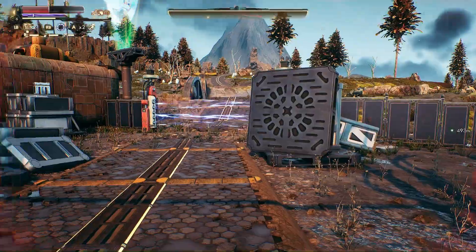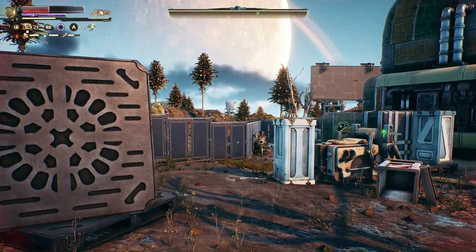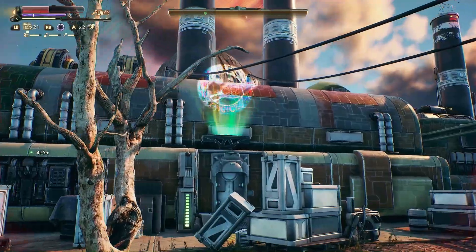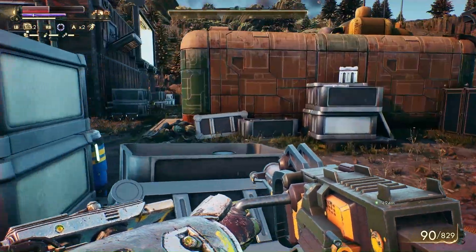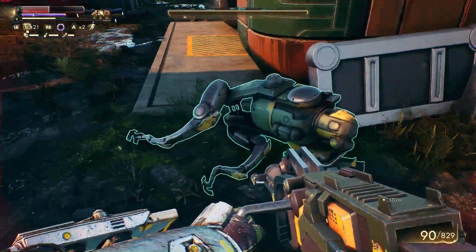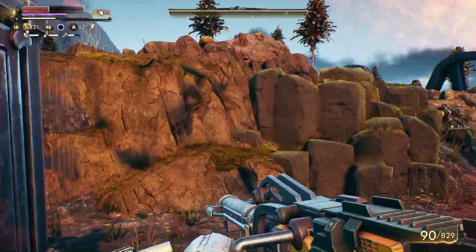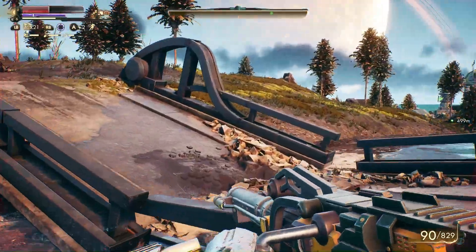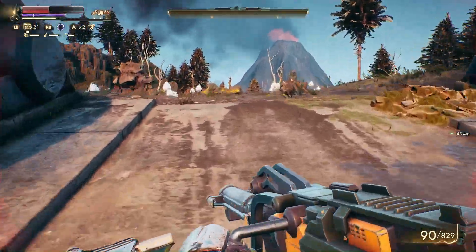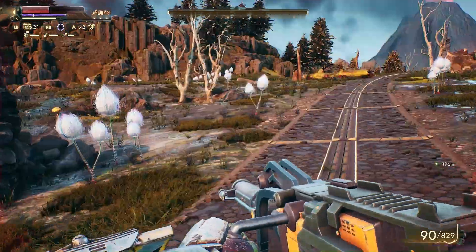Hello everyone, Foxy here, and welcome back to The Outer Worlds, episode number 9. When we left off, we just exited the geothermal plants and got what we needed. We're one step closer and I think we may finally have a resolution on our hands. It starts with making our way back to the deserters to deliver some books of all things in order to boost our reputation.